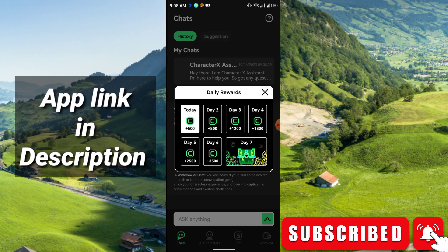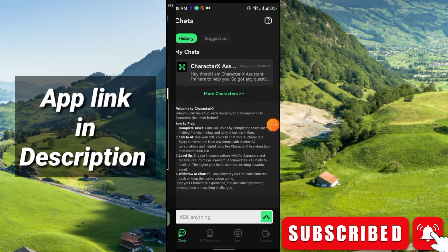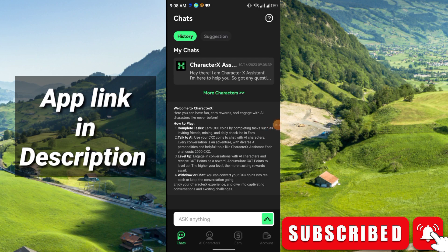Now here you can see you will get 500 CXC coins — just click here and 500 coins will be instantly received. After that click Close. In the bottom section you will see three options: the first is Chats, the second is AI Character, and the third is Earn and Account.